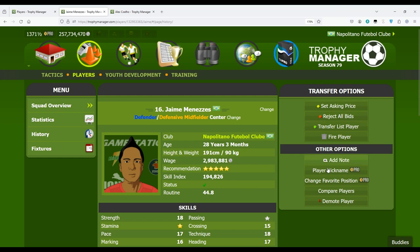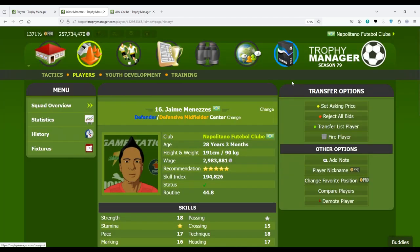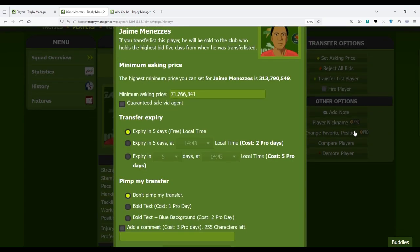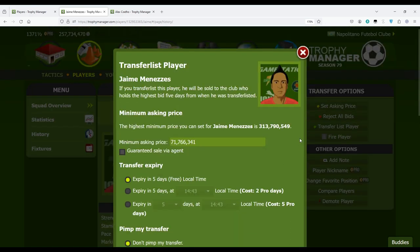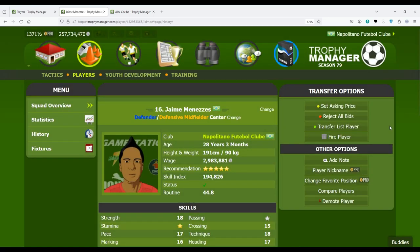On the right side of the profile we have 'Set Asking Price' — if you want to determine a price for other clubs to bid on this player. If you set a price and save, any interested club can bid; you'll receive a message asking if you agree. If you check the auto-approve box, the player will automatically go to the transfer list without your approval. There's also 'Reject All Bids' if you don't want to sell, and a 'Transfer This Player' option.